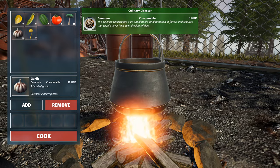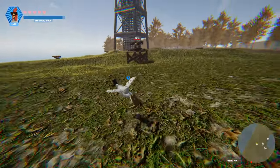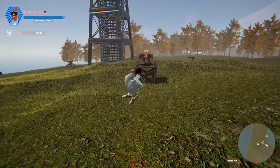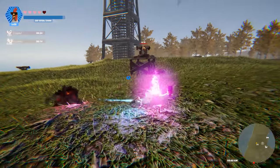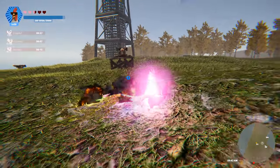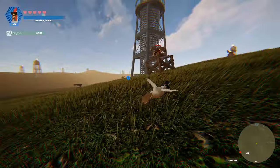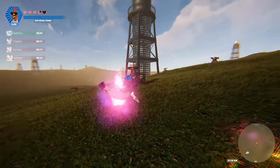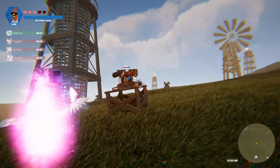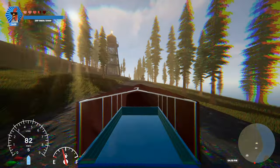But wait, there's more! We've also made some tweaks to enemy projectiles that'll keep you on your toes. Brace yourselves, because higher tier enemies are now packing four different types of projectiles: regular, poisonous, crippling, and burning. These new projectiles don't just hit you — they come with some nasty passive debuffs that you'll need to shake off with the right antidote. It's all about strategy, folks.